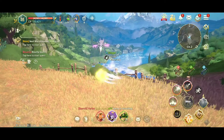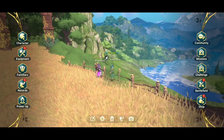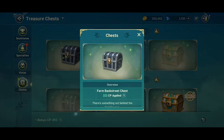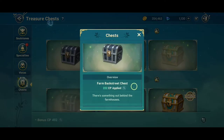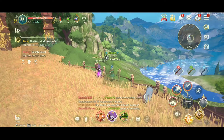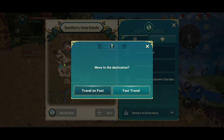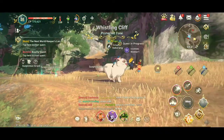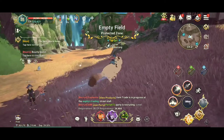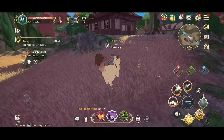Hello guys and welcome again to my channel. Today we will do a treasure hunt — where to find the chest for this farm backstreet chest. Open the map and go to Southern Headland and go over there. Here when you come over here.